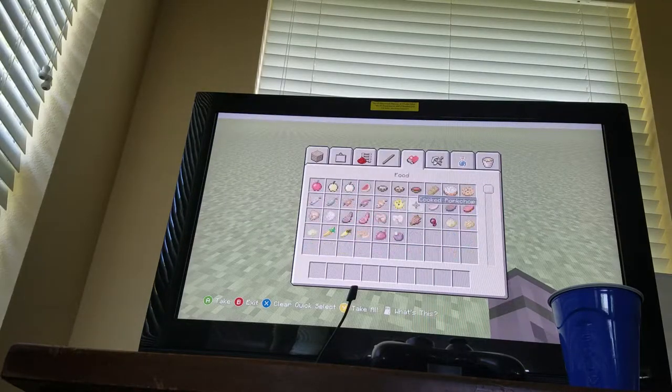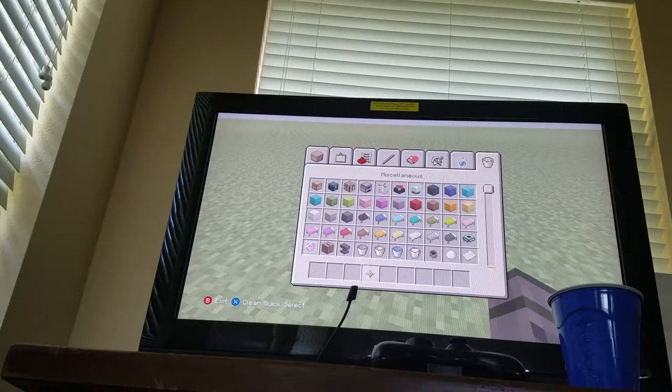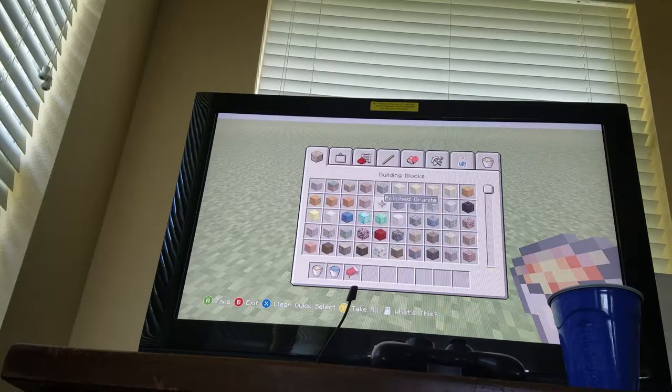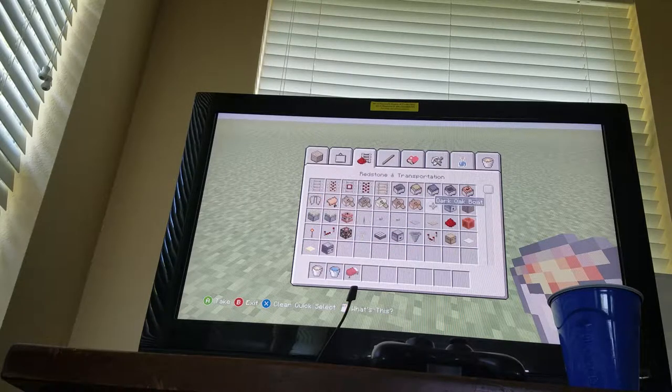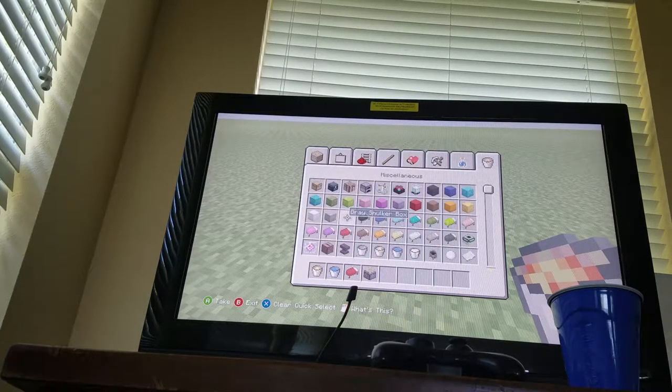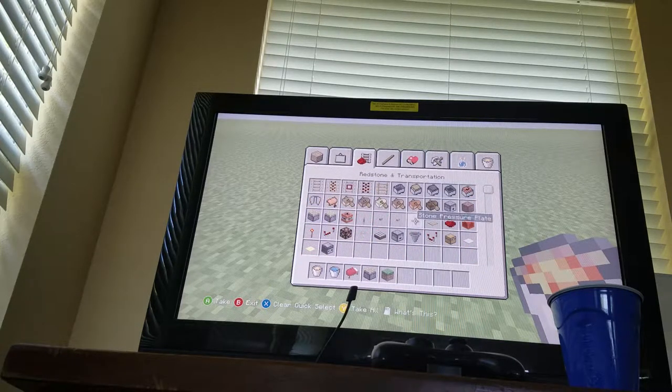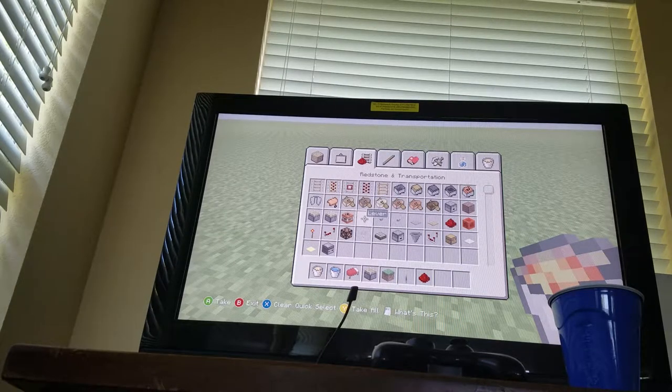What you're gonna need is a lava bucket, a water bucket, whatever type of bed, a piston, whatever type of block you want, a lever, and redstone.